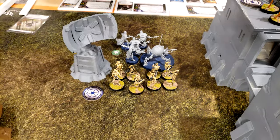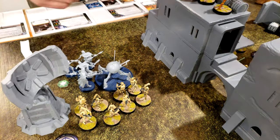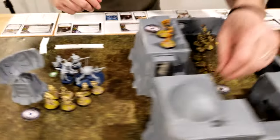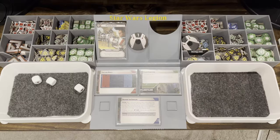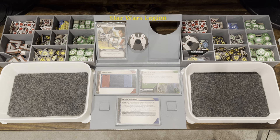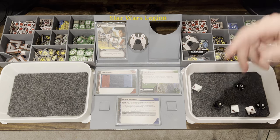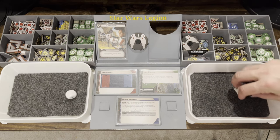I'm going to activate this squad and they're going to move up underneath the bridgeway, surrounding Grievous, and shoot at that last speeder bike — they'll have the angle. Three white, three black. He's kind of obscured by the building, so he gets heavy cover from the building. Two are gone right off the bat. One hit, one crit.